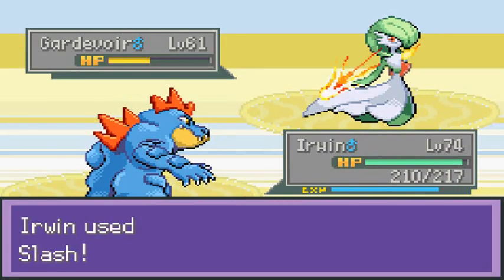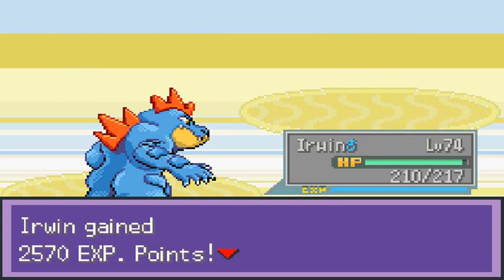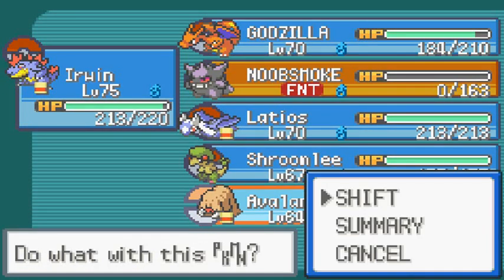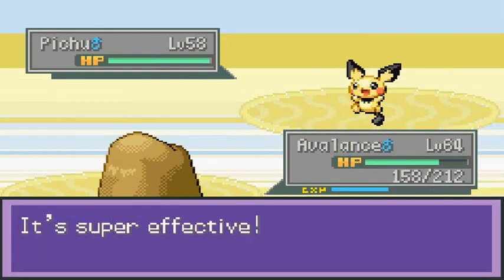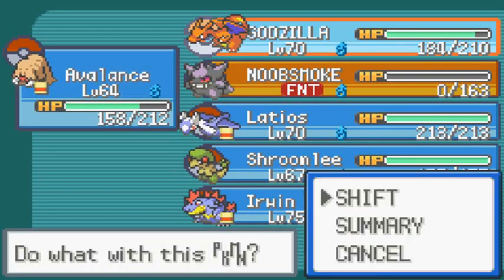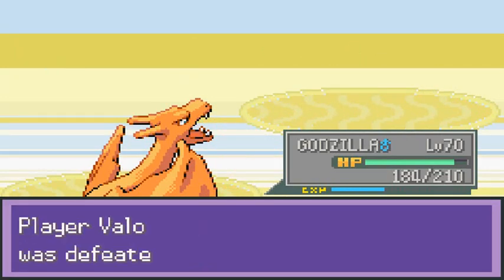Slash attack, slash attack again. Aggron! This guy has some Hoenn Pokemon — look at that. Coming out with an Ampharos, so let's go with Avalanche — it's been a while since we used this guy. And Pichu — why in the hell do you have a Pichu? One hit and we can beat that guy. And he's coming out with a Metagross — scary Pokemon but okay.